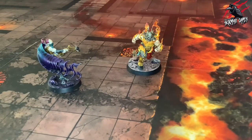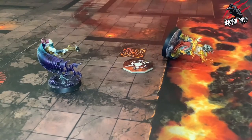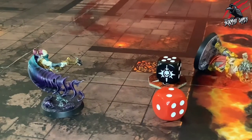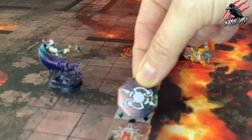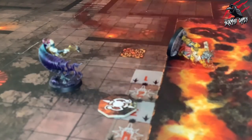If a fighter carrying treasure is taken down on a pit, before the fighter is removed from play the players roll off. The winner of the roll off picks a point on the battlefield floor within 3 inches of the fighter and within 1 inch of the edge of that pit, and places the treasure token there.